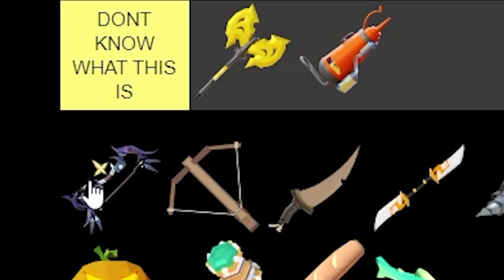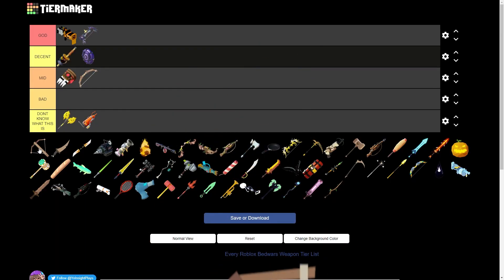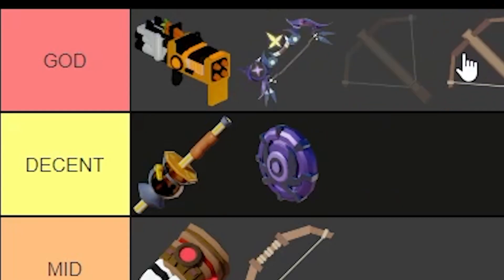Next up, we've got the Constellation Bow. I think this thing is pretty OP — if it's the one I'm thinking of that shoots the little white balls, this thing is going in God tier. Next up, we've got the Crossbow. Who doesn't like the average Crossbow? If you get the Crossbow in the game, you instantly win, let's be real — unless the other team has better items. That's also going in God tier.